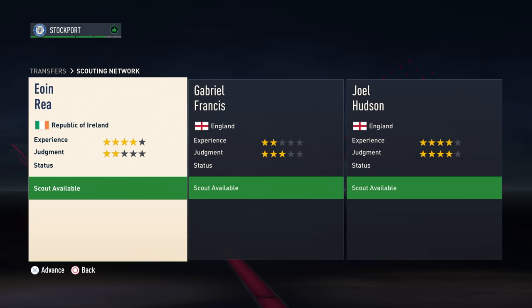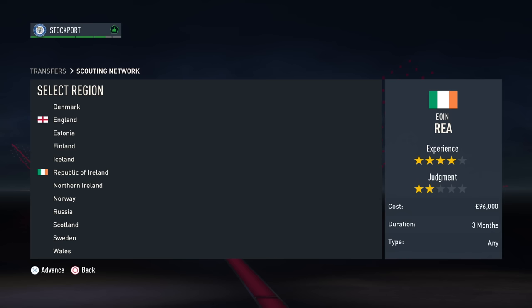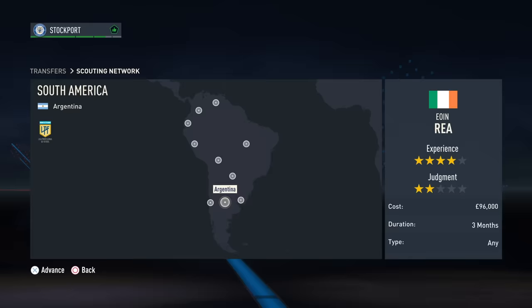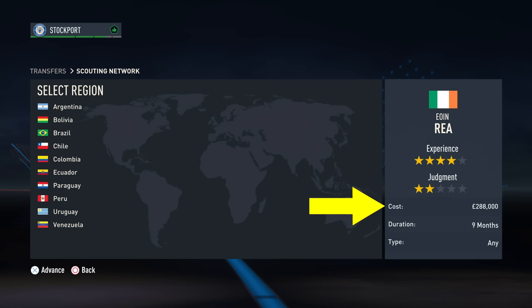Now with your scouts ready, it's time to set them assignments. You have a choice of just over 60 countries to choose from. The longer you send the scouts out, the more expensive it will be. Often the more expensive countries will bring back more quality.